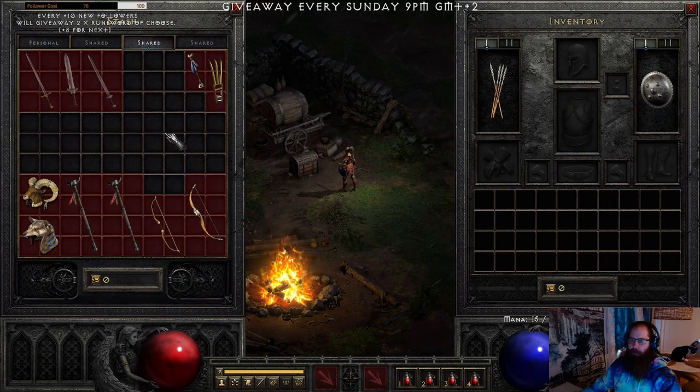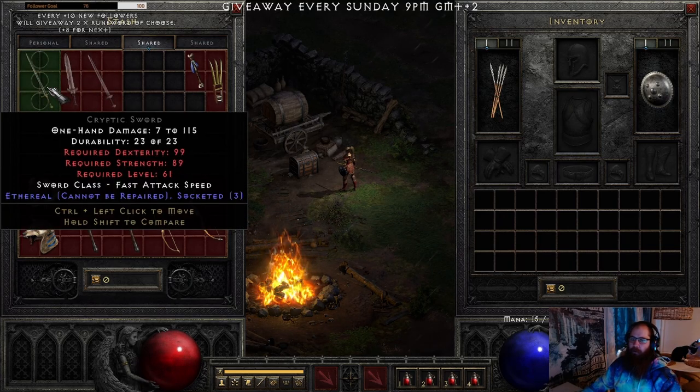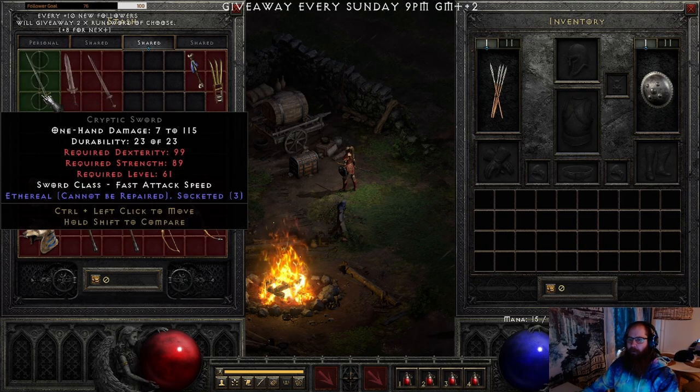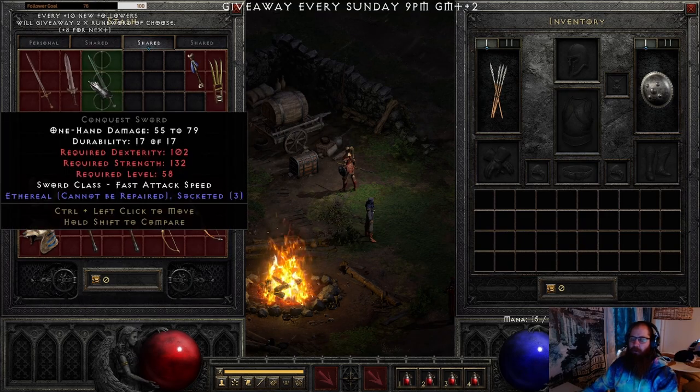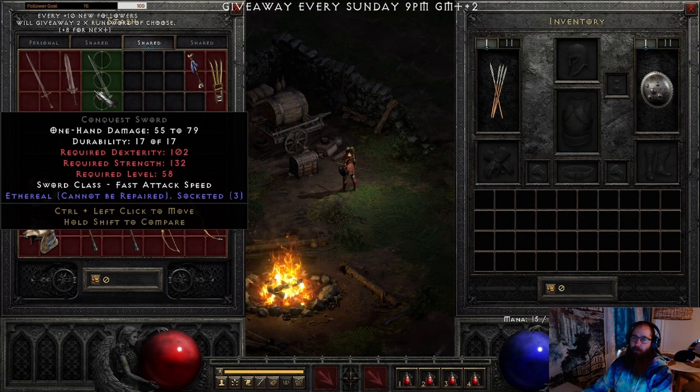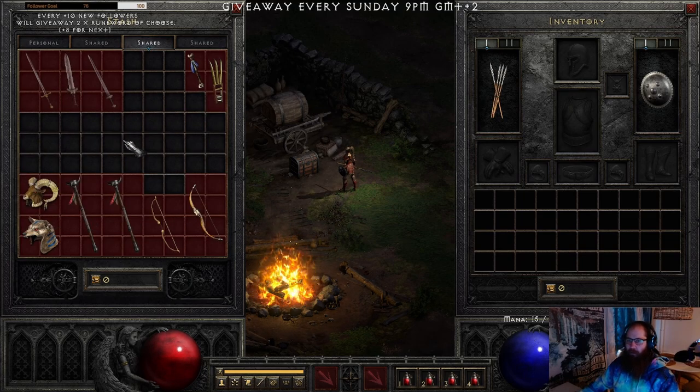For special bases, Cryptic Sword, Mythical Sword, and Conquest Sword — you want to keep them as 3-socket in ladder. You can make Plague for your Act 5 mercenary in these swords. One such sword is worth around a Ber rune right now on Traderie — last time I paid a Ber rune for a Mythical Sword. Some people ask for even two Ber runes, but that's way too much.